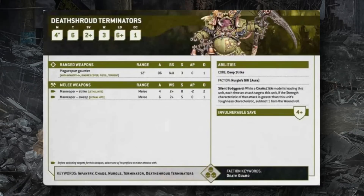Death Shroud Terminators have the Silent Bodyguard ability: while a character is leading the unit, any attack where the attacker's Strength exceeds the unit's Toughness gets minus one to wound. You'd need Strength 12+ to wound them on 3s; anything lower is wounding on 4s or worse anyway. Combined with their 2+ save, they're extremely durable against almost all incoming attacks.